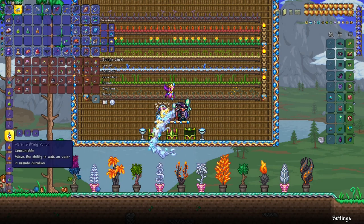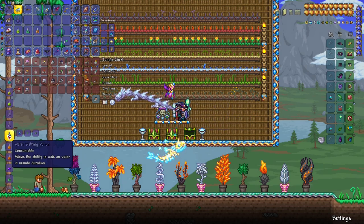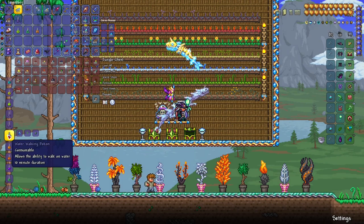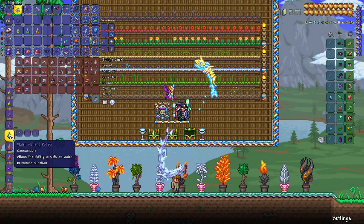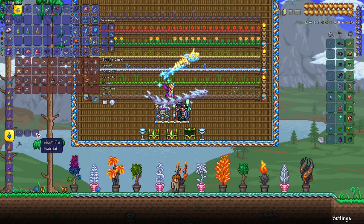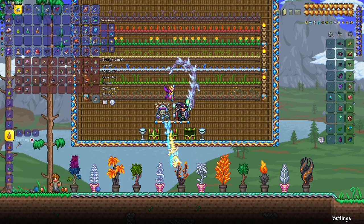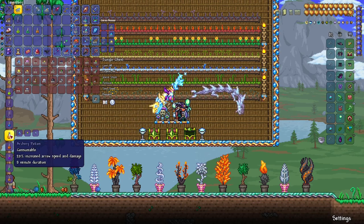Water walking potion needs a shark fin and waterleaf. To obtain shark fins you need to travel to the ocean and look for sharks. The easiest way to farm shark fins is by finding shark statues, connecting them to timers, and creating a grinder with a lava trap — you can get hundreds of fins in a few minutes that way. Sharks are rare, tough enemies in the ocean that take time to kill normally.